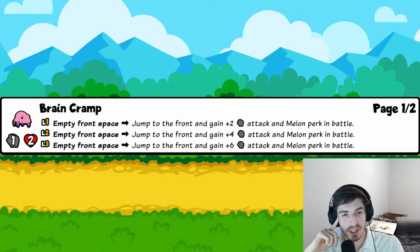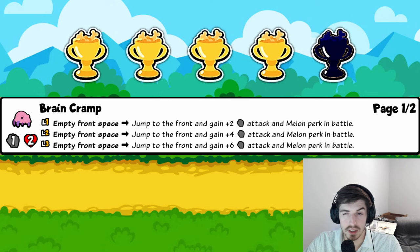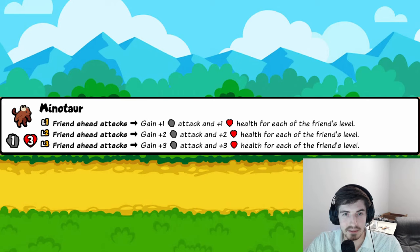Brain Cramp: when an empty front space appears, it jumps to the front and gains attack and Melon — kind of like the old pre-nerf Ox. Melon is really good, especially in a pack without it. Give it a ton of attack, send it out, and it'll probably double-trade into enemy pets for great value. Four trophies.